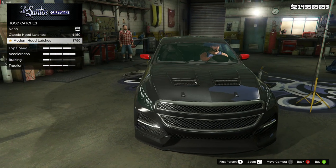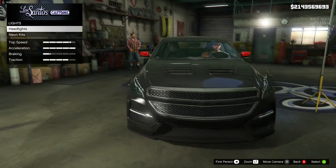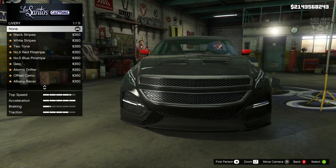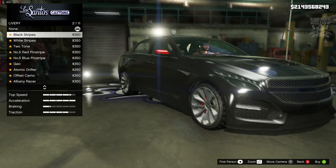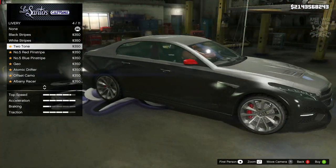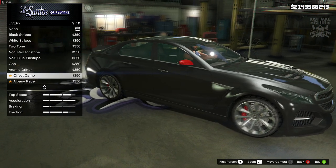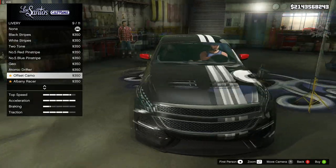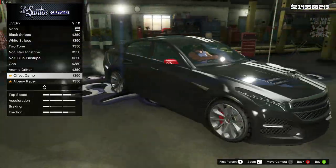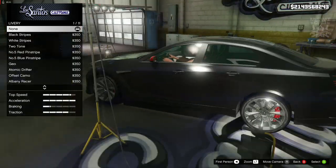Then we've got the hood catchers, but that's taking it one step too far for me, so I'm going to stay on none for the hood catchers. Then we've got the horn and the lights — we're going to change them to the xenon headlights. We do get an option for liveries, but I'm 100% not getting a livery. We've got black stripes, white stripes, a two-tone option, and camo on one side — those don't belong anywhere near this type of vehicle, so I'm staying on none for the liveries.